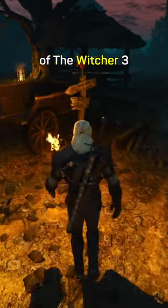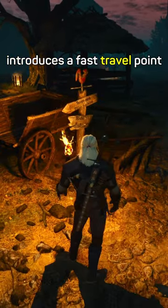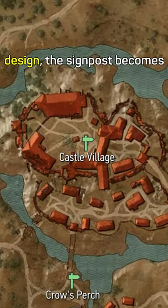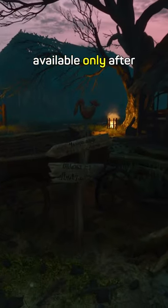The next-gen update of The Witcher 3 introduces a fast travel point at Crow's Perch. Due to the game's peculiar design, the signpost becomes available only after the completion of the Bloody Baron storyline.